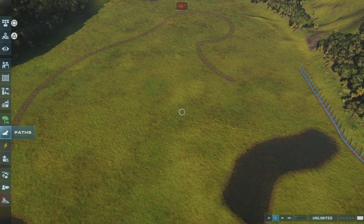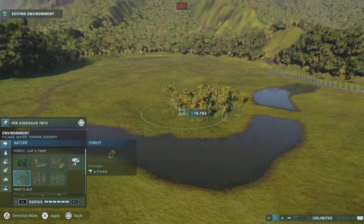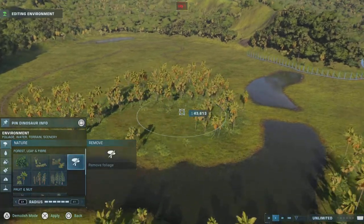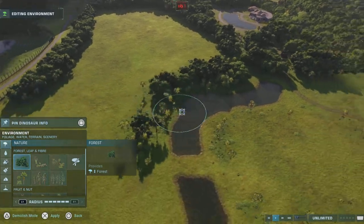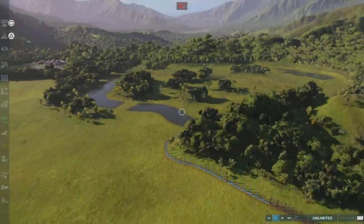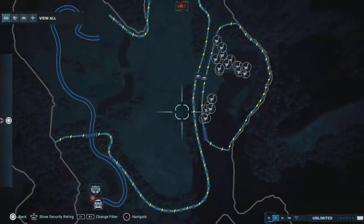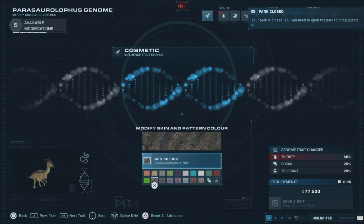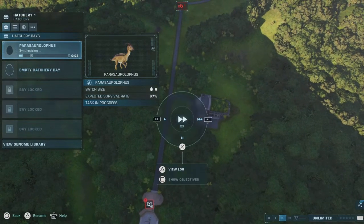Hello everybody, my name is Byno Sale. Welcome back to another episode on Jurassic World Evolution 2. Today we are going to be picking up on where we left from the Jurassic Park remake. I did do a little bit of extra detail off camera — just a bit of forest and a bit more. Here you can see me doing the Parasaurolophus, and this video is a little bit rushed.